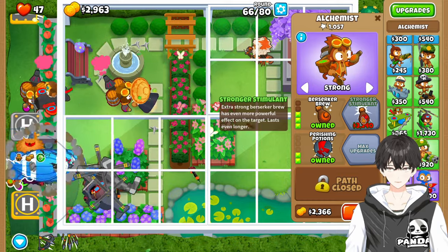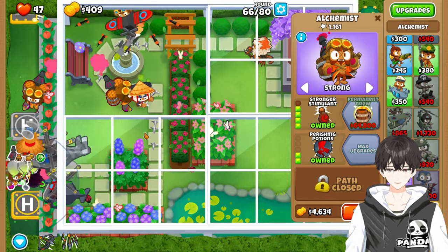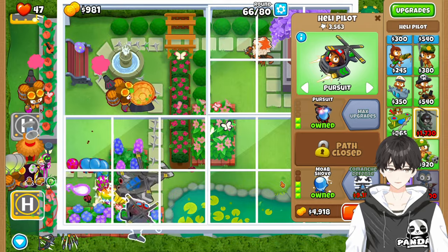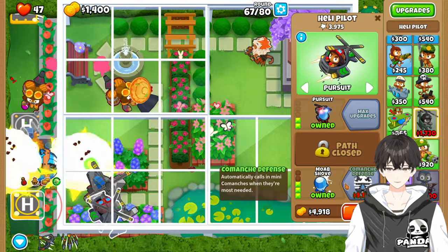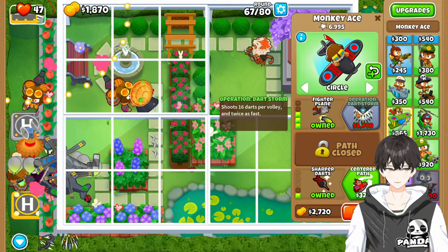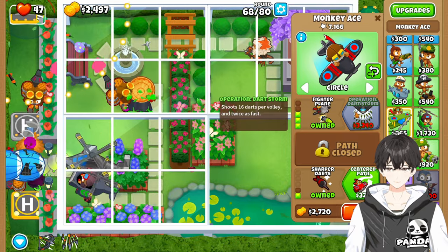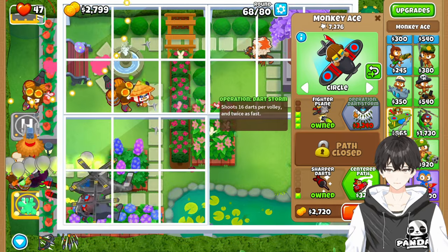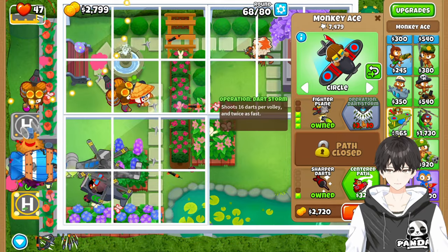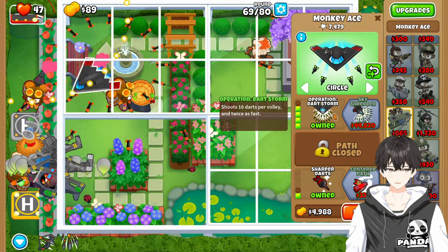Just a little bit more here — there we go, what a nice upgrade. We could go immediately for the Comanche Defense here, but I think we need a little bit more MOAB damage. So we're going to come back up here and get the Operation Dart Storm first. As we can see, MOABs are getting pretty far along here. Operation Dart Storm online.